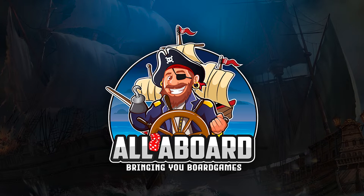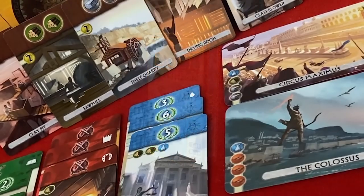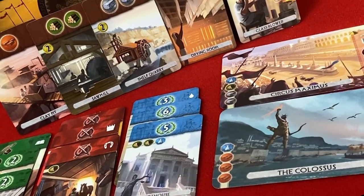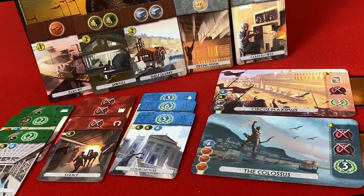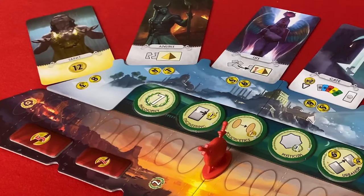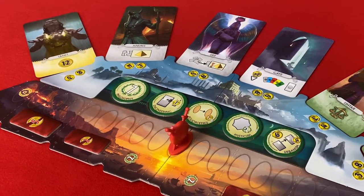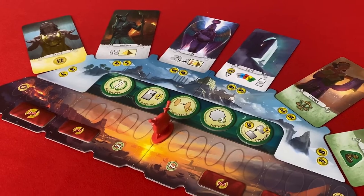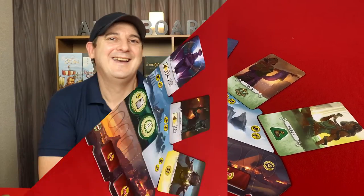All Aboard! Bringing you board games, tonight on All Aboard! In Seven Wonders Duel, we will construct buildings and wonders to develop our civilisations through advancements in science, military prowess and civil prosperity. With the Pantheon expansion, we will pay offerings to gain special benefits from the deities who join us from ancient Greek, Egyptian and Middle Eastern cultures. Hi guys, I'm Pat! And I'm Gly! Thank you very much for visiting All Aboard!